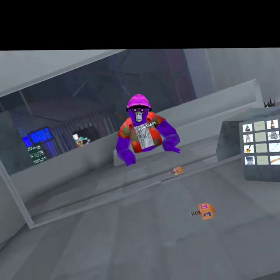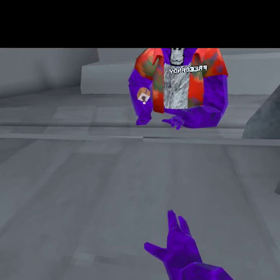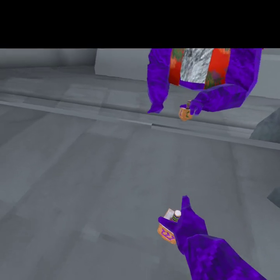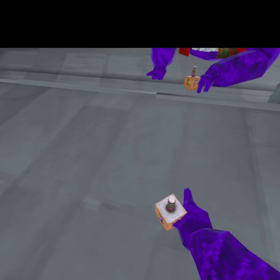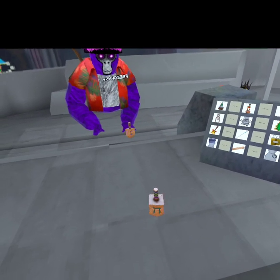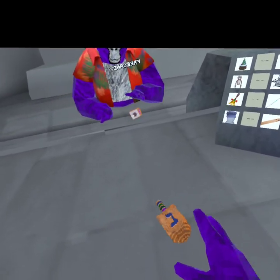It shows up in your inventory — see, right there. Or you have to pick it up. Pick it up, put it on the ground, and then spin it. Yeah, I think that's really cool.